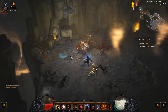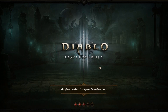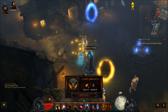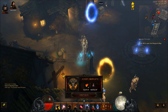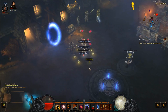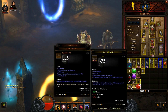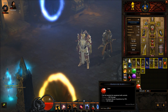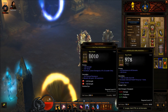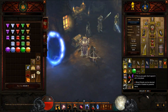We got some gear off of him, but the big thing is heading back to town, speaking to Orek, and getting our Greater Horadric Cache. Hopefully we get some great loot — it should potentially be better than what we get from a normal Horadric Cache. We also obviously get some Blood Shards, which is the new currency used to purchase stuff at these NPCs. Let's open it up. Hoping for Legendaries — always hoping for Legendaries. Didn't end up getting it. It doesn't look like we got anything that great this run — gems are nice, everything else is pretty much just disenchant fodder.